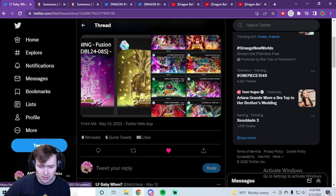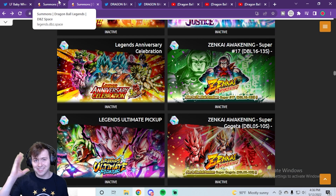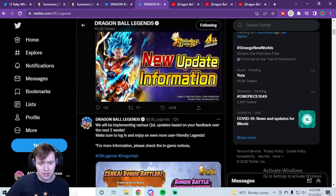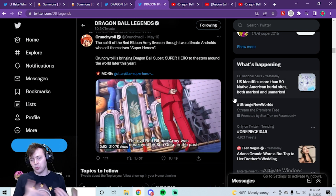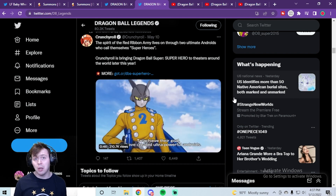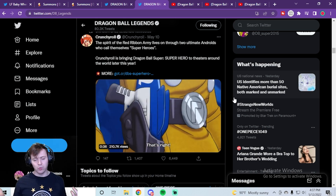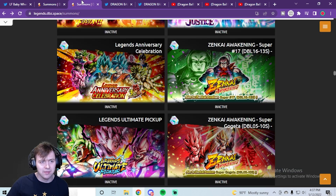This is a very interesting point posed by LF Baby — glad he pointed it out because I wouldn't have necessarily remembered all the banners off the top of my head. It definitely seems like we're going to be getting some sort of movie-related unit, whether directly correlated to Dragon Ball Super: Super Hero or just a Movies unit from the Broly movie or old Broly movie. With how much people have been wanting a new LF Z Broly or a new Gogeta Blue, or at least a Zenkai for the old one — something to think about.